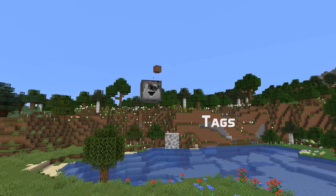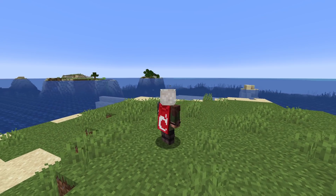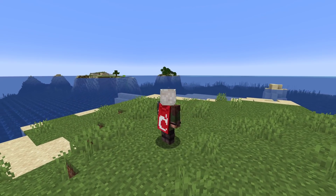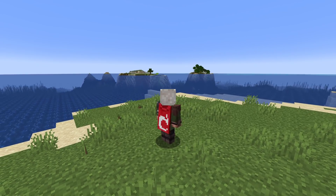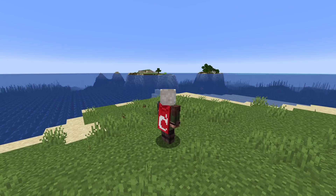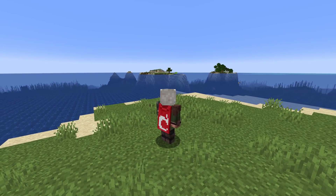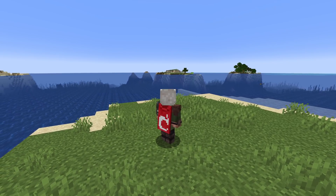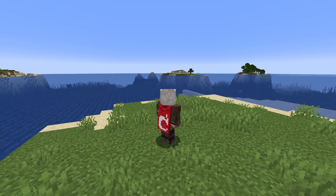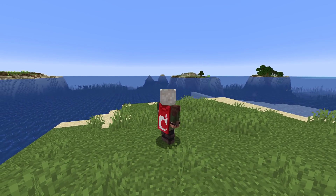Tag news in this version: the dirt block tag now by default contains three new entries — grass block, mycelium, and moss block. The lush plants replaceable tag has been renamed to 'moss replaceable' and now contains the base stone overworld tag, the cave vines tag, and the dirt tag. Grass and mycelium have also been removed from bamboo plantable on and endermen holdable, since those tags also include the dirt tag which now includes those blocks.